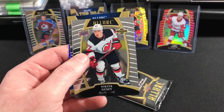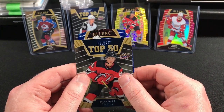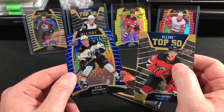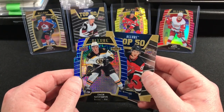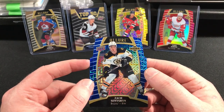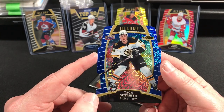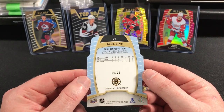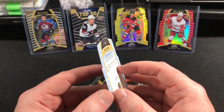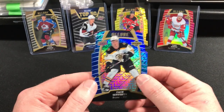Jake Denzel. Nikita Gusev. And we have — is it Sanation again? It is! Nice looking card — I love the blue, I love the rainbow, it's a crazy pattern. Blue Line is what that's called. Yeah, numbered to 25! Wow, okay — not bad. Very cool.